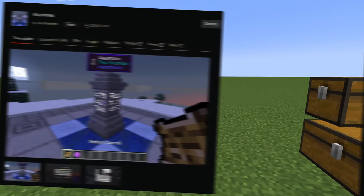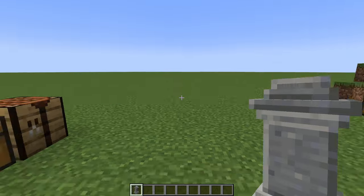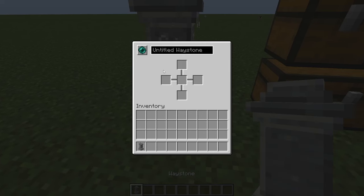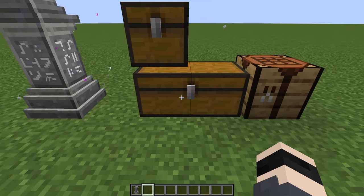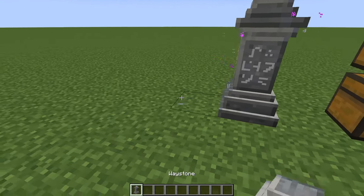The next mod is called Waystones and this one actually has a crafting recipe — I'm holding a big item in my hand. This mod basically lets you teleport around your world in a vanilla-style way. You will need two things: a warpstone, crafted from four amethyst shards, four ender pearls, and one emerald. Then to get a waystone you need three stone bricks, one warpstone, and three obsidian in a specific formation in the crafting table.